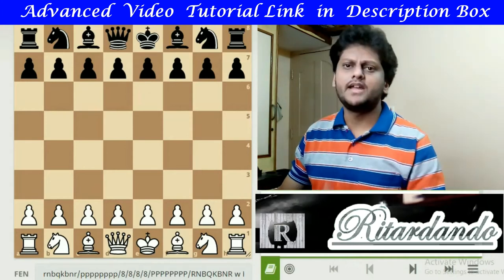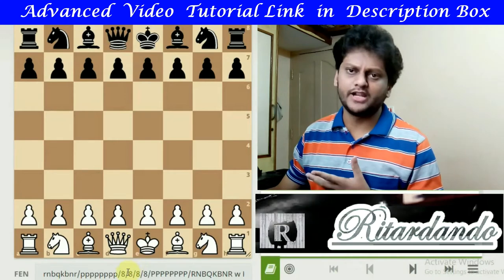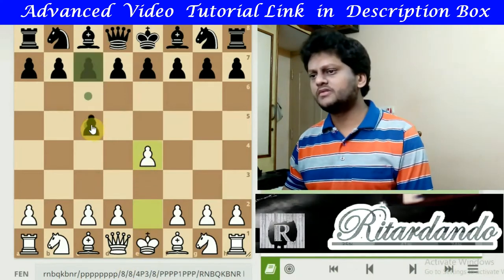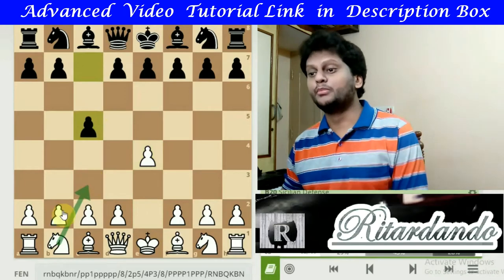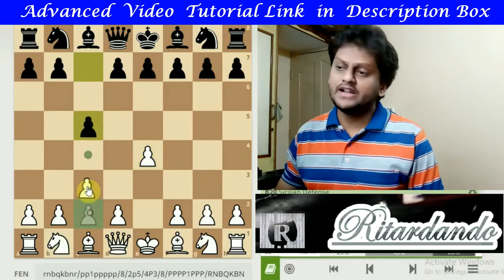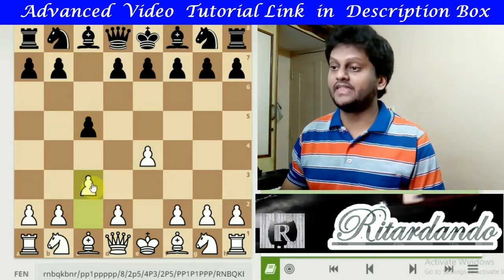To make Sicilian Defence, the King's pawn move from White is very much necessary, and then Black moves c5 — that makes Sicilian Defence. Now if you move the Knight here that is called closed variation, but this time we are going to push the C pawn to c3. When c3 is played, this is called the Alapin Variation, and c3 also controls the d4 square.